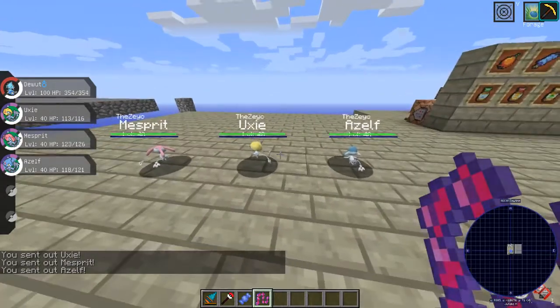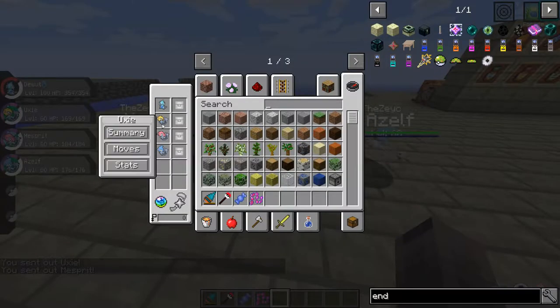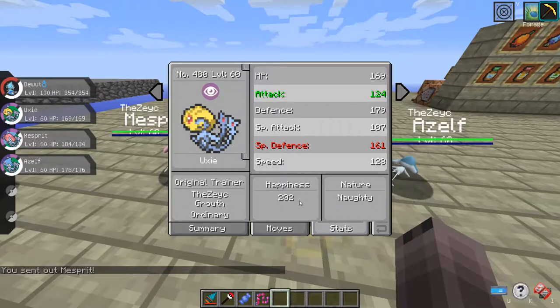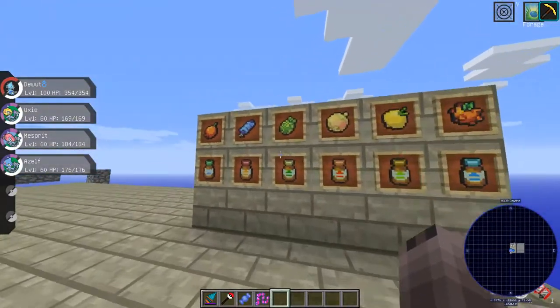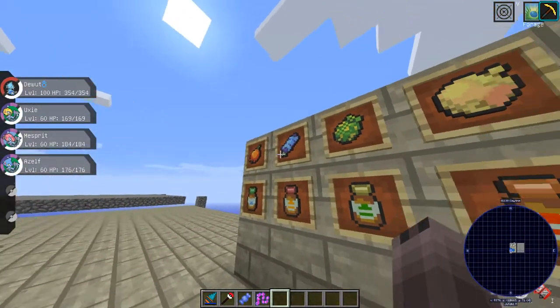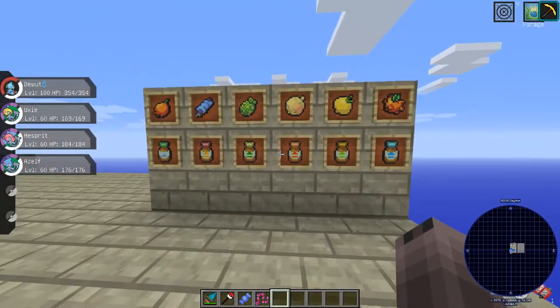Get all three of them to at least level 60, and then go into their stats and get their happiness to maximum, which is 255. For this, you can use these items — the EV decreasing berries and the EV increasing medicines.